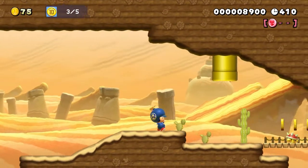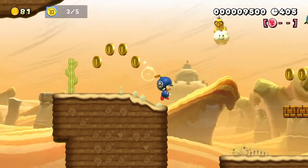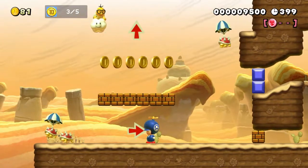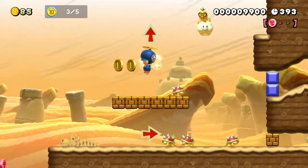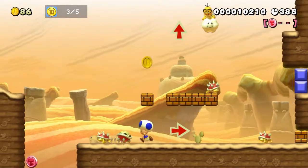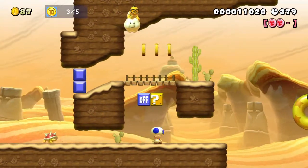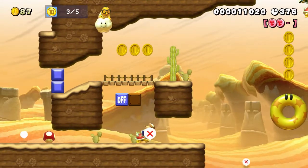Grab this red coin. Land them on this platform please — we should really just let them clear off the screen first. Oh, you got a good one right there. So you're supposed to take this and throw it like that, which I wasn't aware you could do originally. Why can't I play this game today?